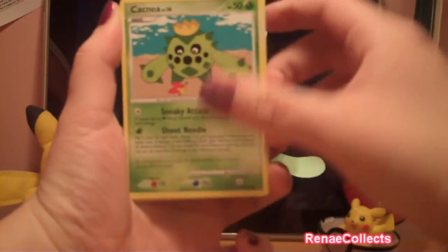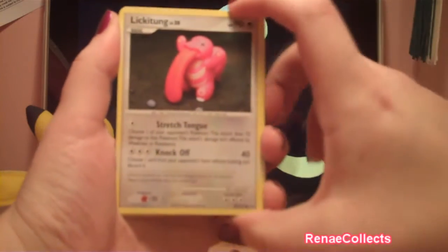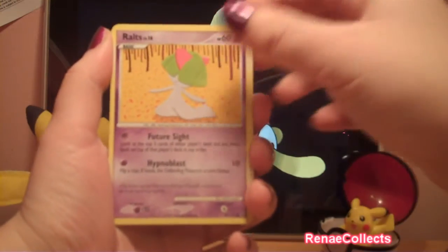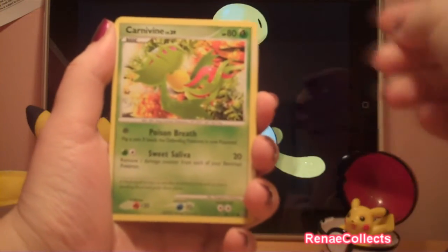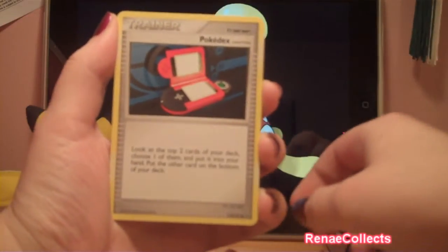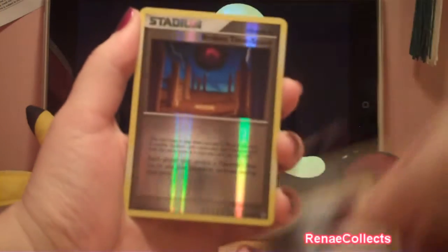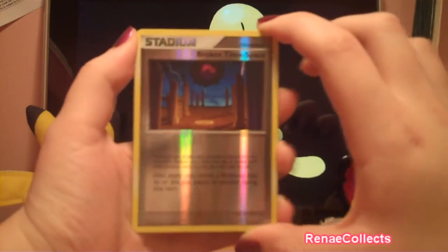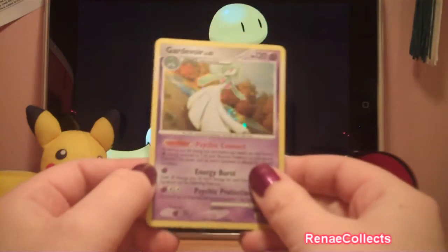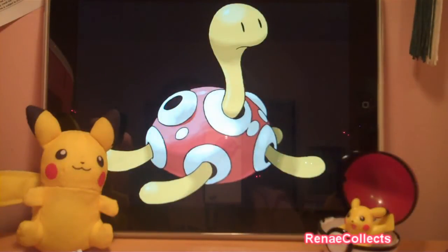Okay, we got a Cacnea, a Diglett, a Lickitung — I love Lickitung, another one of my favorites, that's a cool picture — Ralts, a Carnivine, Memory Berry, Pokédex, Miasma Valley, a reverse Broken Time Space, and a hollow Gardevoir. Not bad.